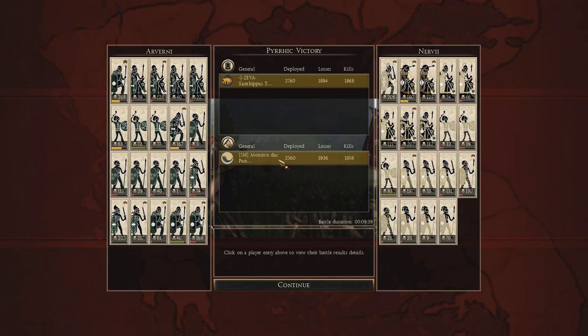A good game by Monstro Das Puntartes — whatever his name is. Played very well, congratulations getting to the semi-finals. Got some good kills there, nearly the same amount of kills, so it was just the army composition of Xanthippus that won the day for him. And VIPs, definitely these Spear Nobles — 289 kills, absolutely astounding. I can't believe it. I didn't think they were that strong, but the rules suit having a strong spear — you can only have four of the swords.